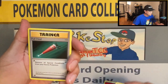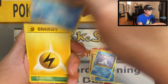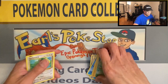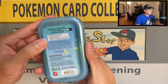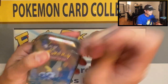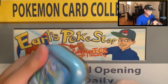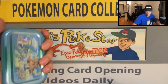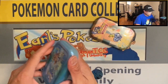Okay: Poliwhirl, Porygon, Polywag, Seel, Magikarp, energy, Caterpie, Growlithe, reverse holo, and a Farfetch'd regular rare. Okay, next tin — there's a little bit of glue right here, let me easily peel this. Alright, gotta clean that up later on. There's the coin, here are the packs.